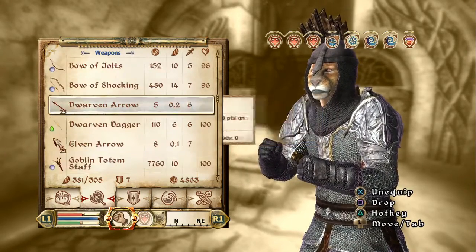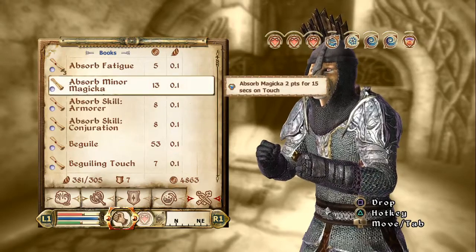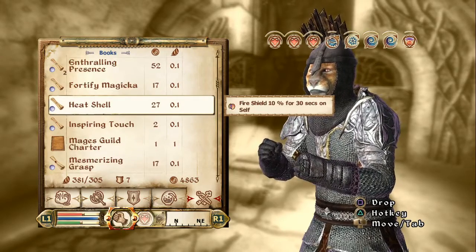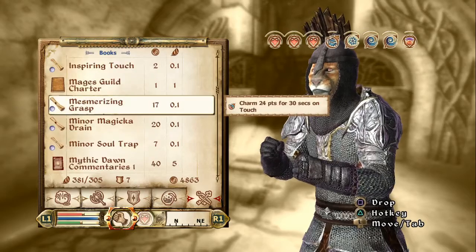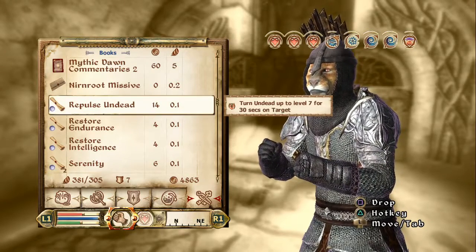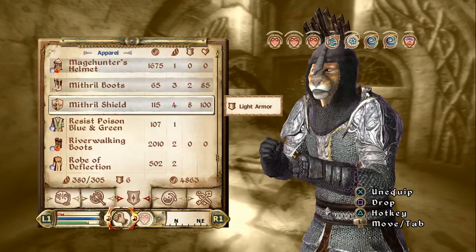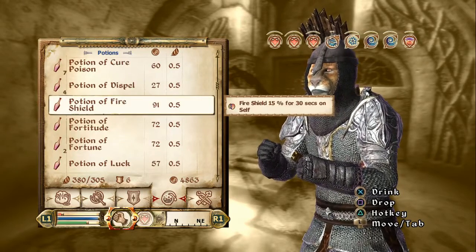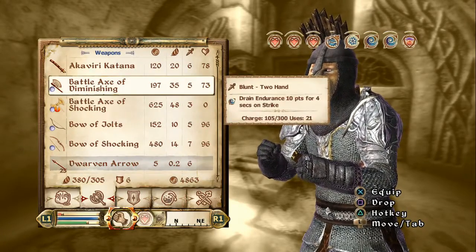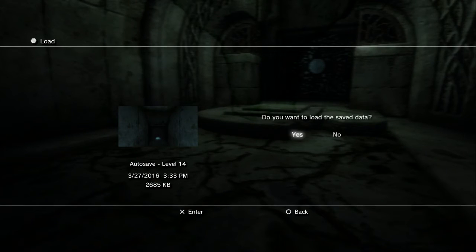Did it break? Is that why I'm not using it? Yep. What magic do I have? Fire shield. Soul trap. Turn undead — let's do this. That did not work. Do I have any more healing potions? We will use this, I guess. Nope — I'm dead. Damn. That faded wraith is tough. We'll try something else.